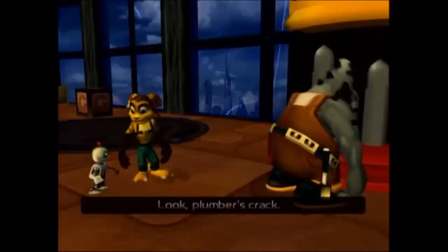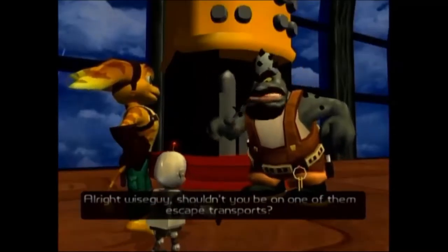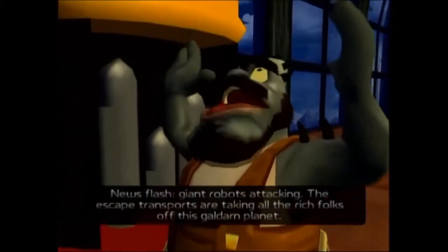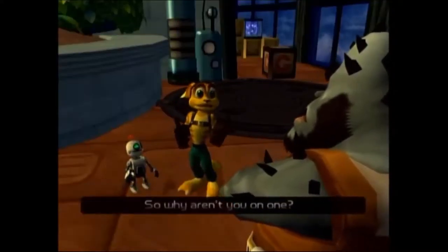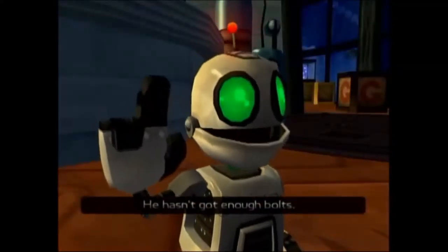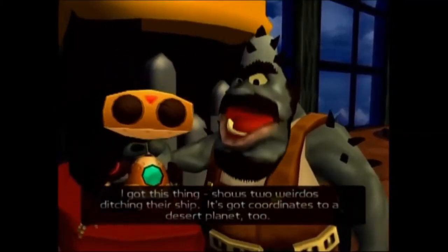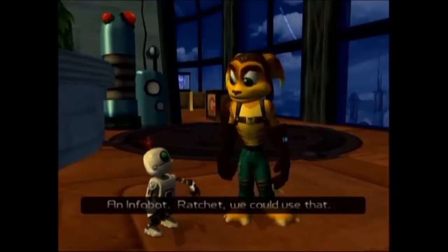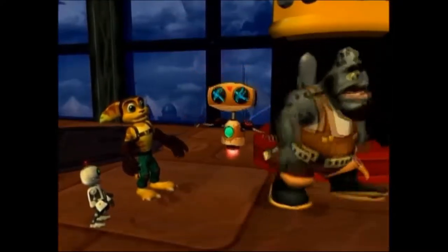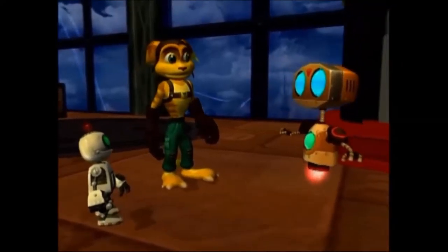There's an in-game NPC — a plumber — complaining that the escape transports are taking all the rich folks off the planet due to socio-economic disparity. He hasn't got enough bolts. Ratchet and Clank spot an infobot showing coordinates to a desert planet. We can buy it. Geronimo! Did he just slide down a sewer pipe? I guess he did.